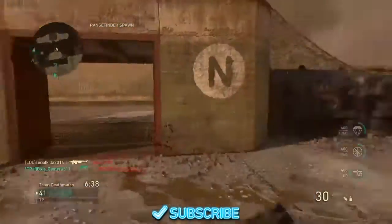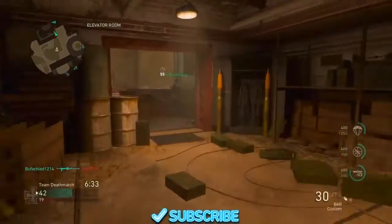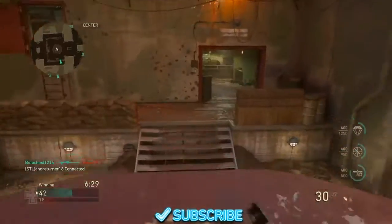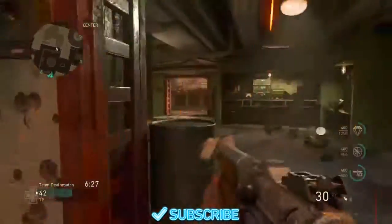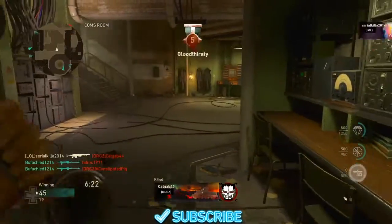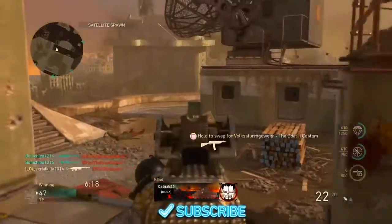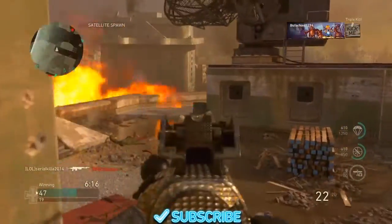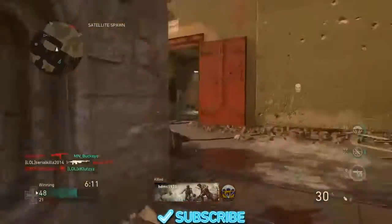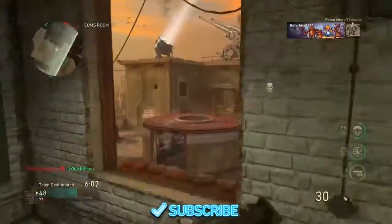He took the kill so we're going to run back. The game's going smooth — 41 to 19. Get right here and head glitch this spot. UAV up on them — the bloodthirsty! That guy spawned off that spawn — get him! Look, this gun shreds, I'm loving this gun.